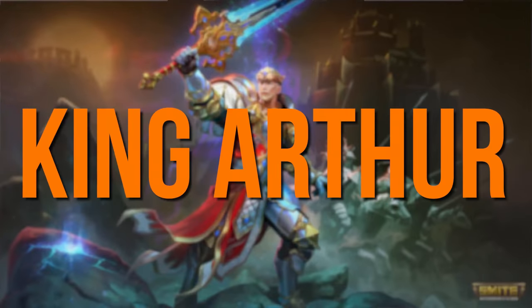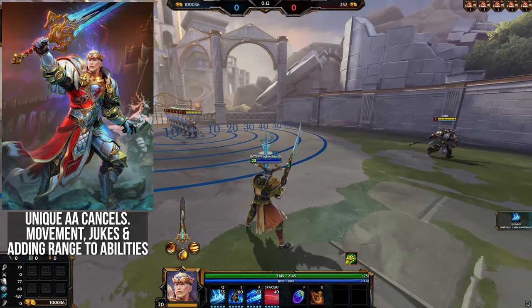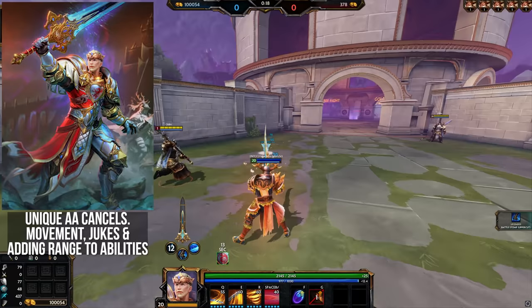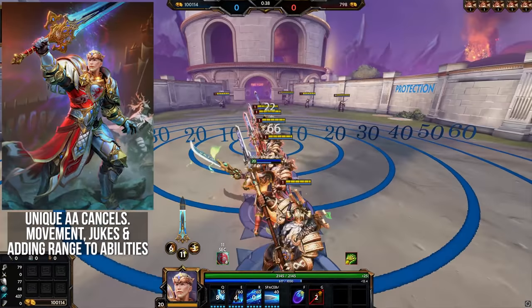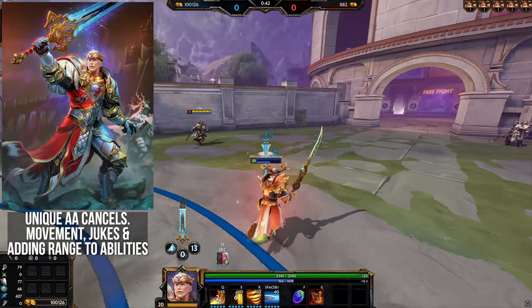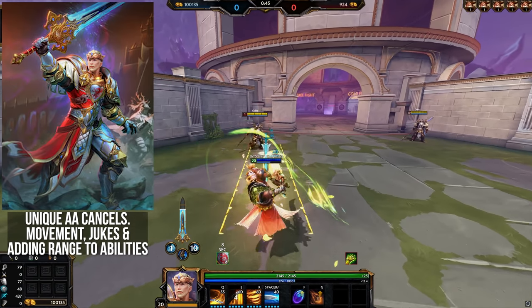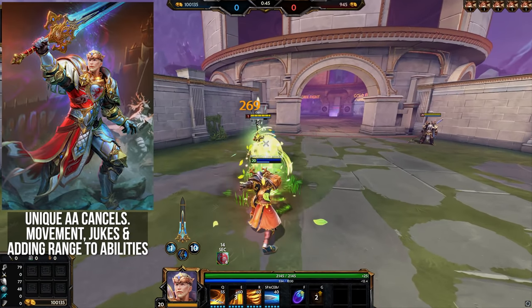King Arthur — his unique basic attacks will lunge up to 15 units when used, allowing for great AA cancels that give you extra mobility and duking potential in between abilities, since the lunge is often fast and far enough to dodge abilities with. This 15-unit lunge also adds 15 units of range to any of your abilities when done right and cast beforehand. This is especially useful on his 4A, the blue ultimate, which can extend the range from 45 to 60 on the stun and damage — a 25% range increase just from using Arthur's unique AA cancels.